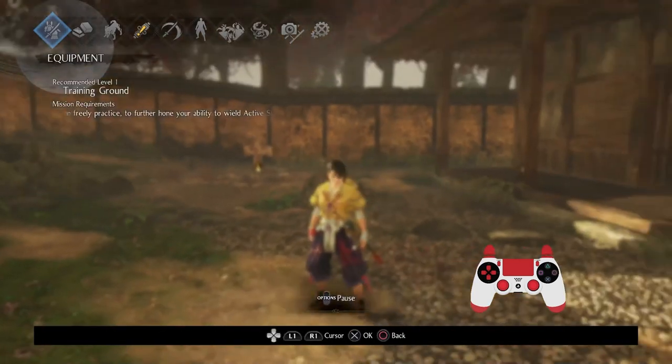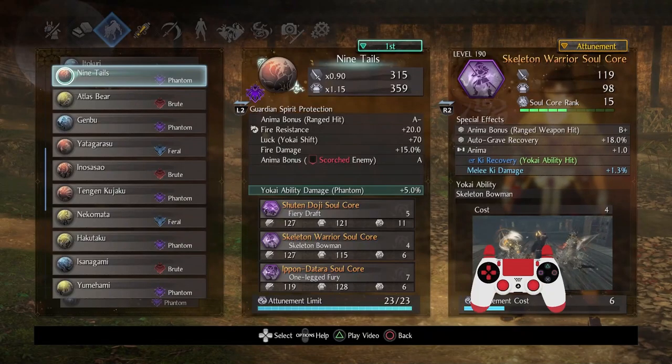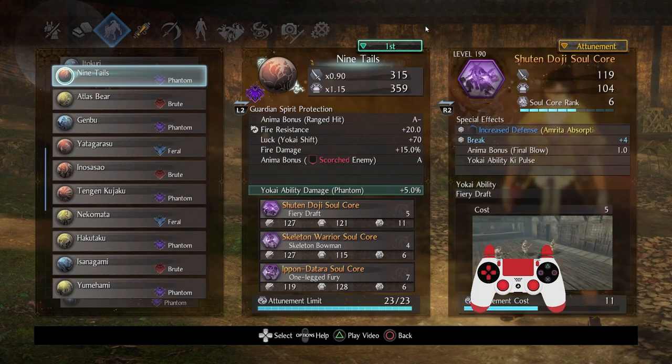Let's get onto the soul cores. I started with Nine Tails, and when it comes to these soul cores I went for a fire-based theme. The reason being I wanted to take advantage of anima bonus scorched enemy, so anytime I could inflict fire I would get anima that much more quickly. But enemies who dodge away lose the scorch status effect — the same applies for the player — so that can be very frustrating and difficult to reapply.